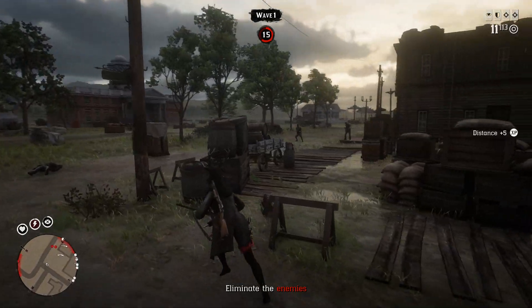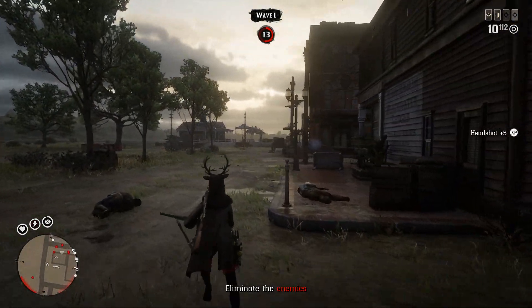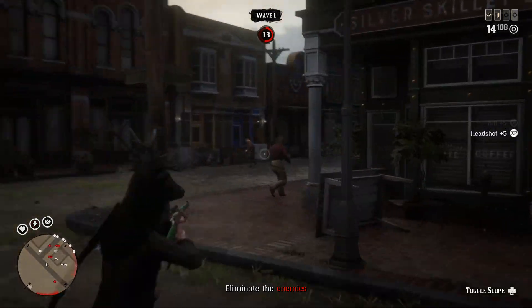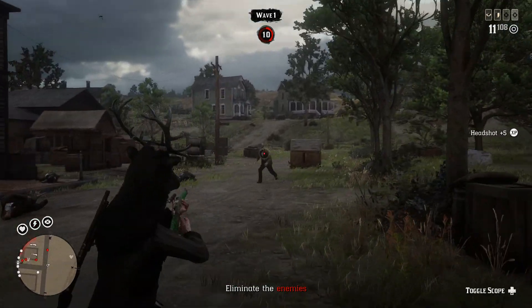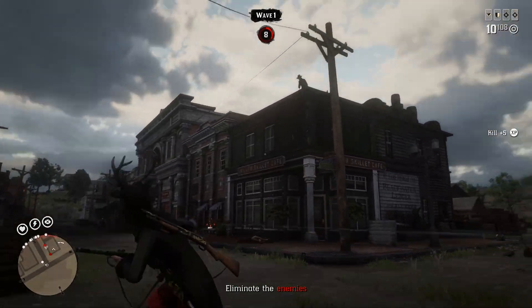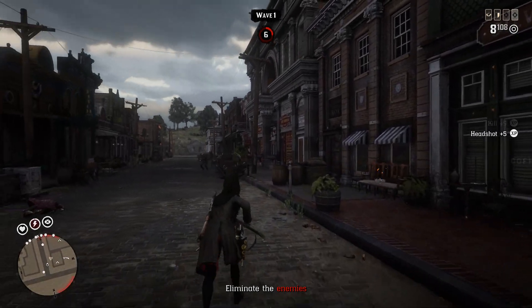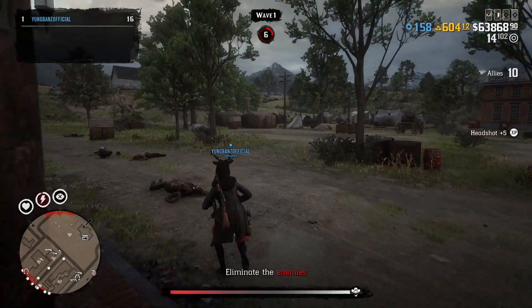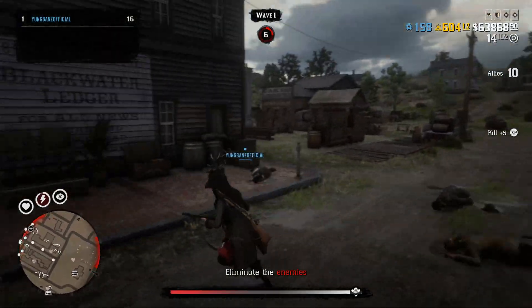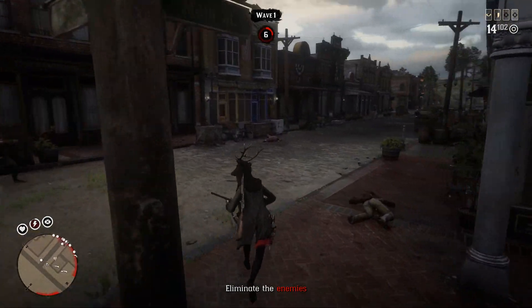Don't waste your important ammo, and I wouldn't waste all your tonics either. If you die at like wave four, just accept it and restart — it's better than wasting a bunch of stuff. You want this to be as efficient as possible. It's double money, it's really easy to do, there's no rank requirement, and it doesn't cost you anything to start this up like the roles do. It's a really good option especially if you're a newer player.